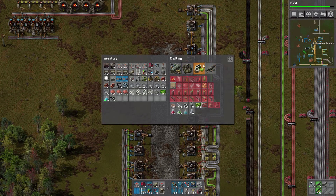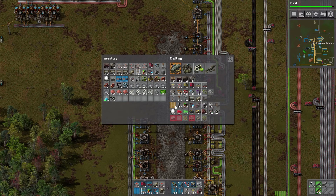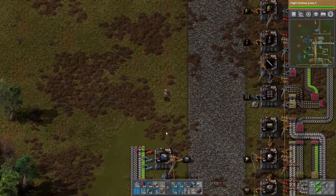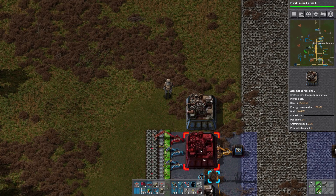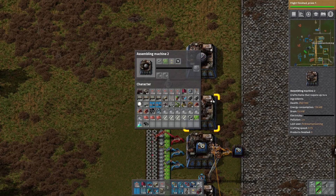Labs don't require much — 10 iron gear wheels, 10 electronic circuits, and 4 transport belts. That's not bad. Transport belts only need gear wheels and basic iron. So we can stick that right here — this assembler is going to make the transport belts and this one is going to make the actual lab itself. Lab right here and track right here for this one.